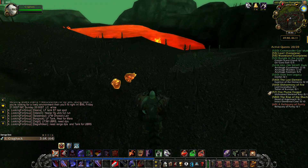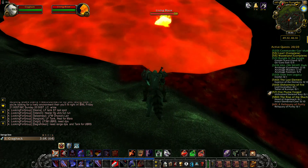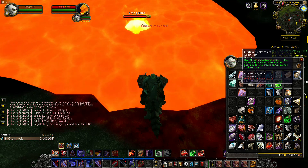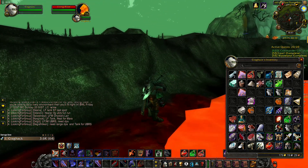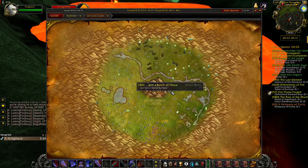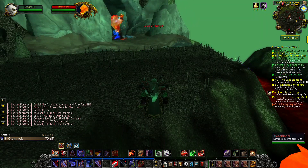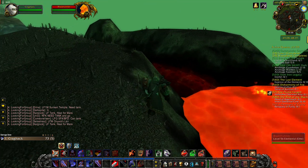There it is. You have to use the item here. Where is it? I am mounted, of course. I am in combat. Okay, location is here, as you can see. There — Blazerunner, level 56 elite elemental. Let's avoid him.